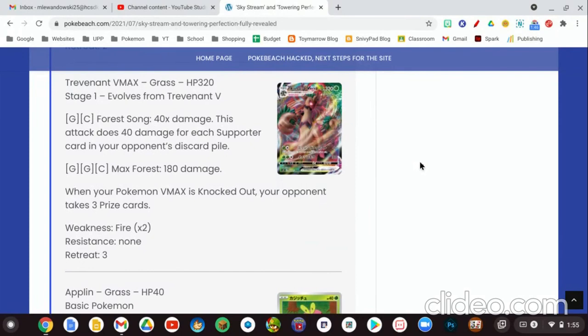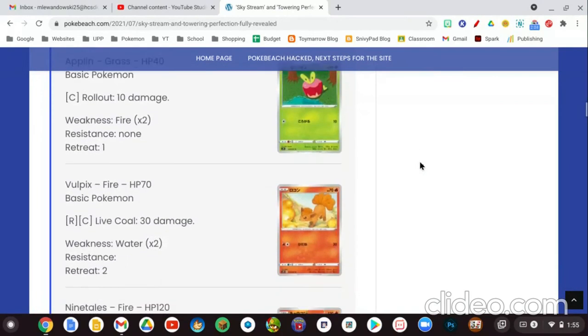You can definitely get a lot out of this. You can use the new supporter card from Chilling Rain to discard cards from your opponent's hand. If you're playing Expanded, you can use Sabrina's Suggestion from Hidden Fates and the one from Team Up as well. Moving on to our Fire types.